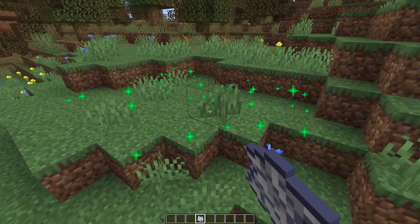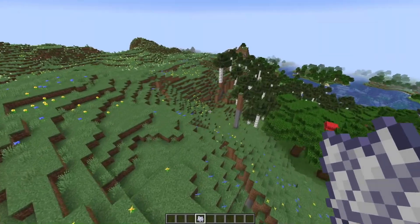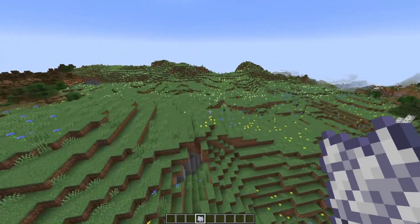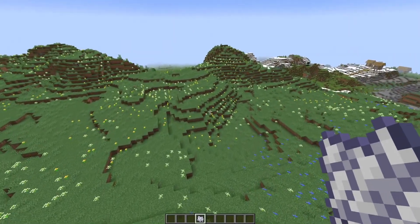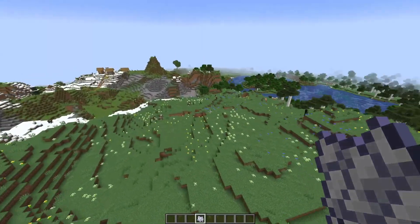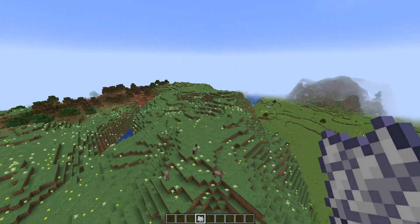Sometimes you also get different ones — we've got the yellow flowers over there. I've seen all kinds of flowers already in a different meadows biome. I've even seen the blue orchid, which was exclusive to the swamp biome before, appearing in the meadows. So this will definitely be interesting for flower farms — it's definitely an alternative to the flower forest biome.